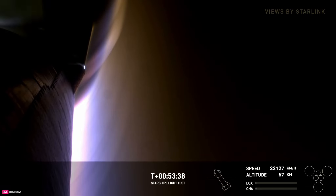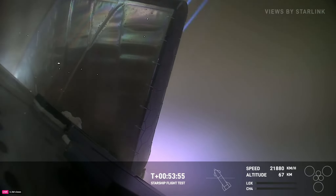We're at about 67 kilometers in altitude. Our last signal with the ship on Flight 3 was at 65 kilometers, so we should be making it past that point shortly. We're in much better control this time — we reentered in the right attitude, and our flaps have been steering the way so far.